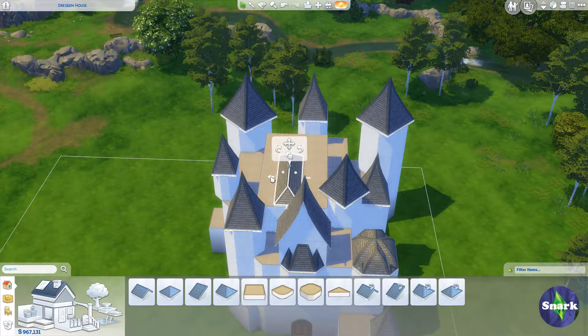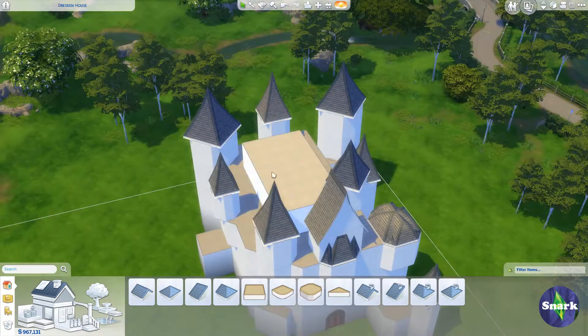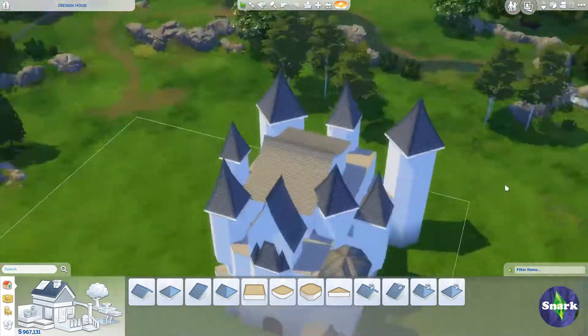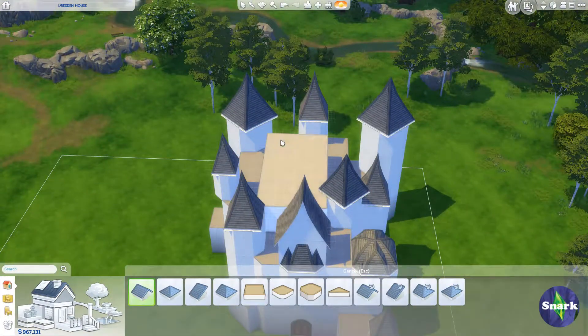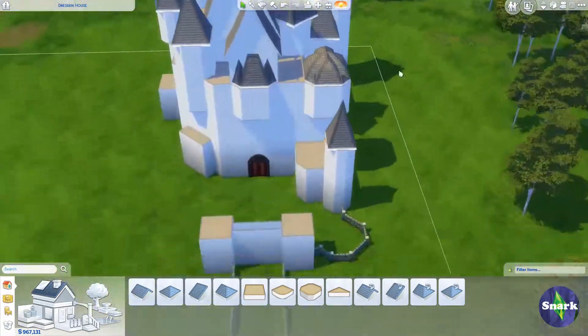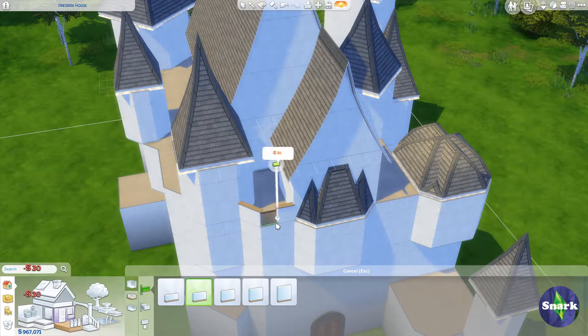It did take me a little while to figure out exactly how I wanted it to look. You can see me messing around with this roof — it looks like a Japanese roof, and then I mess with it. Even more Japanese! So I finally decided I liked how it looked. I'm really, really excited about this build and about the upcoming Let's Play.